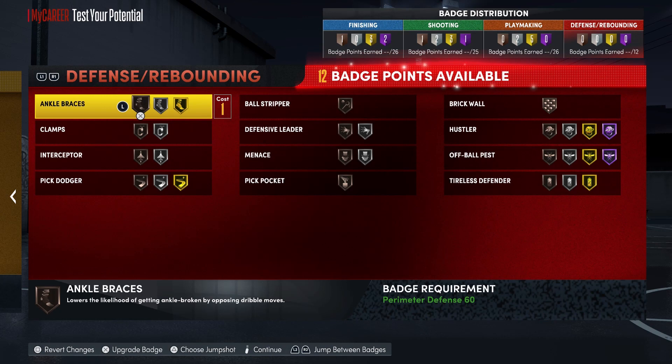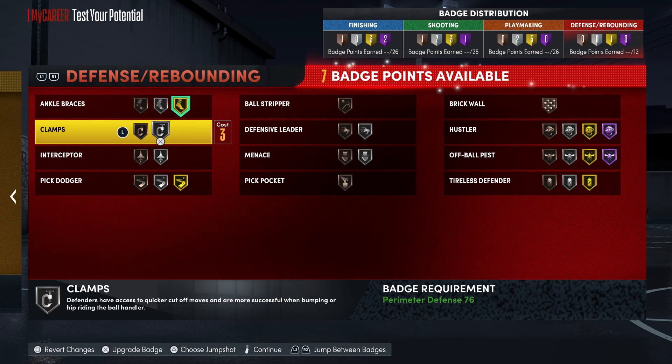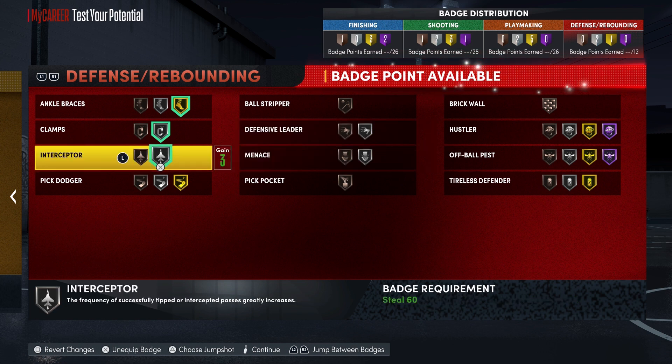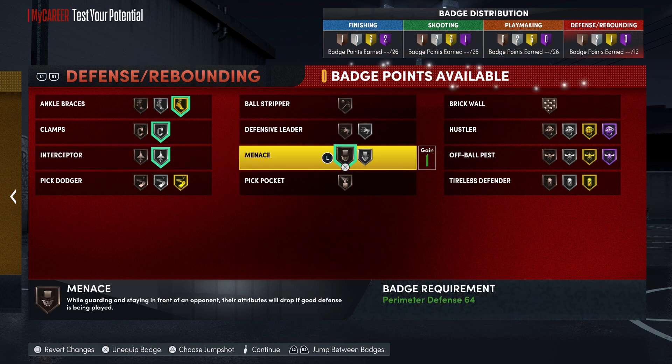Lastly, for your defense and rebounding badges, you're going to put ankle braces on gold, clamps on silver, interceptor on silver, and menace on bronze.